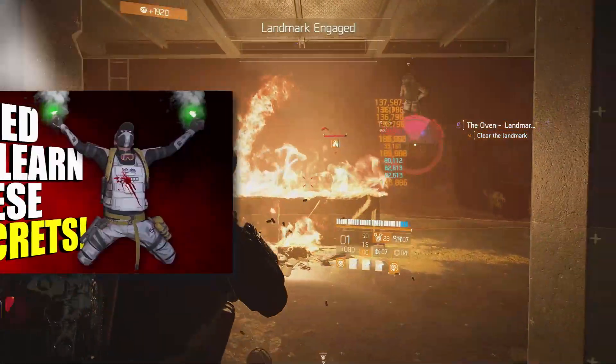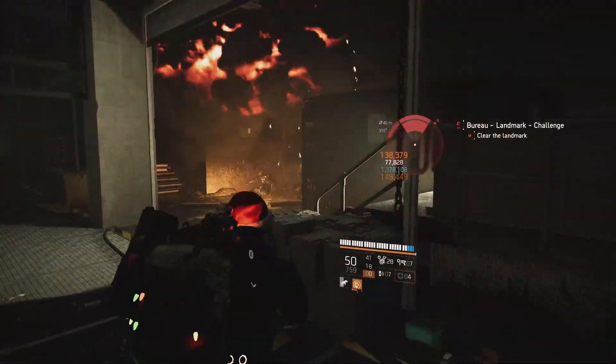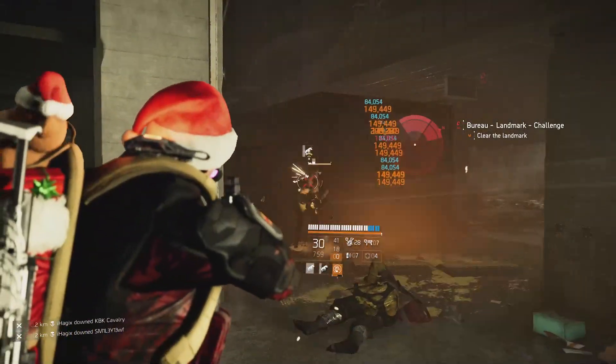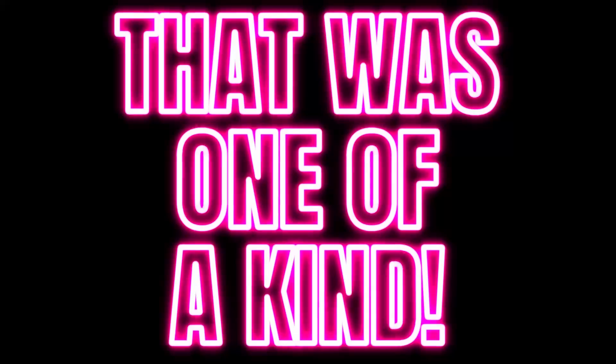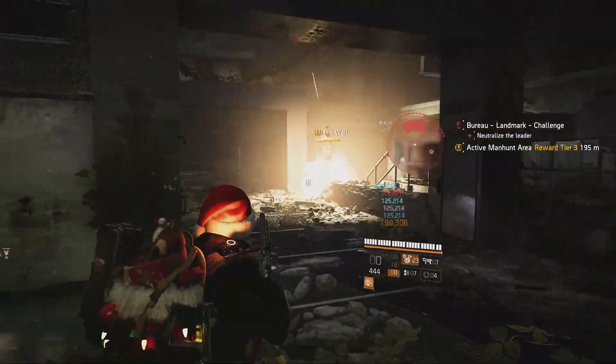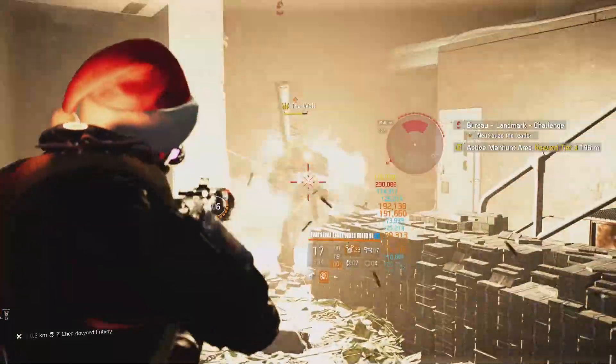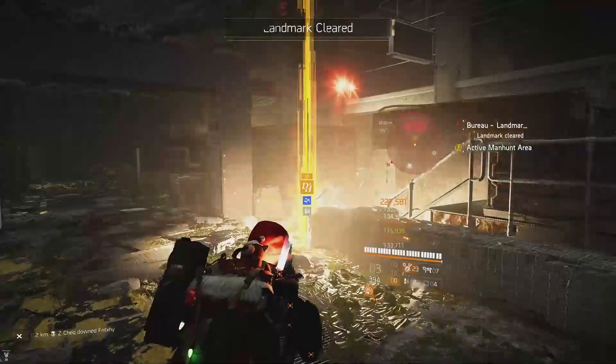In one of my recent videos I put my life on the line to find out what gear the majority of rogue agents use in the dark zone. In doing so I came across a build that was one of a kind — it didn't have the most armor, it didn't do the most damage, but time and time again I was able to down rogue agents with it. So what makes it so good?